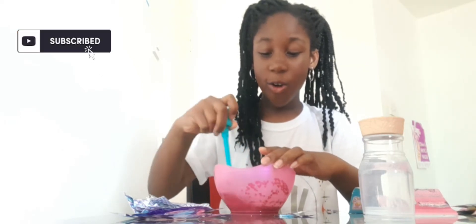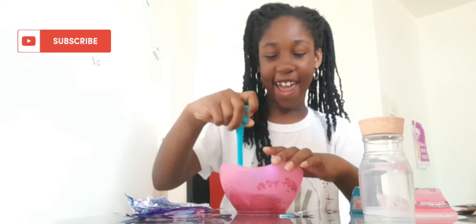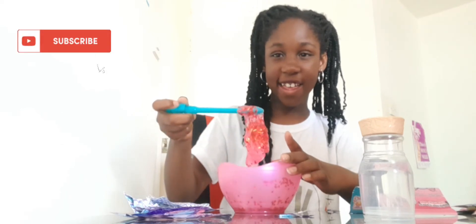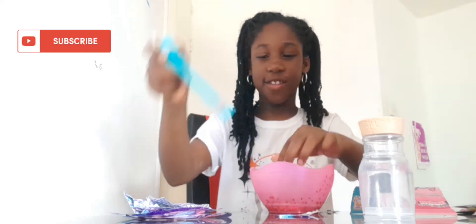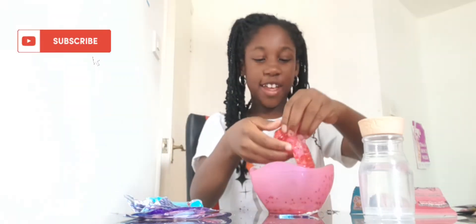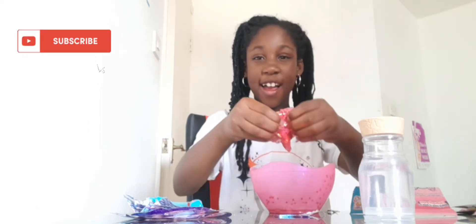Now that I'm done with all of that, let's see what it says next. It says we should mix it up. It's getting so strong already! It looks ready. Let's bring it out — take it out with the wand and bring it all out with all the beads inside. And this is the result of this slime!